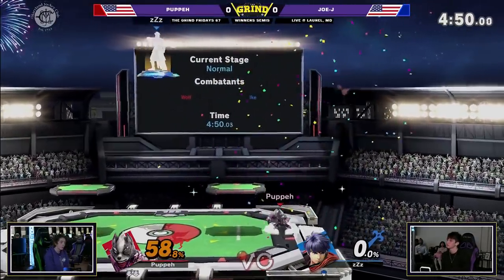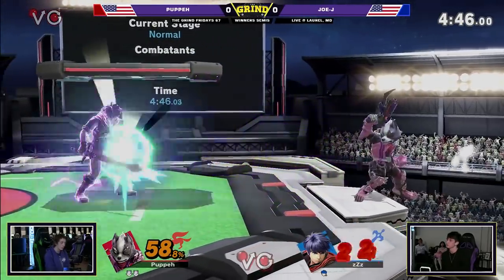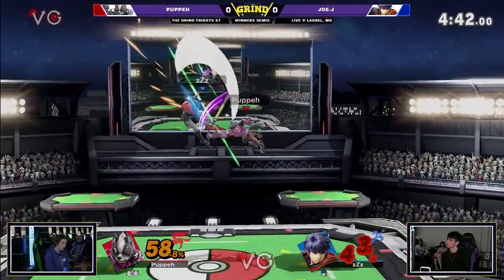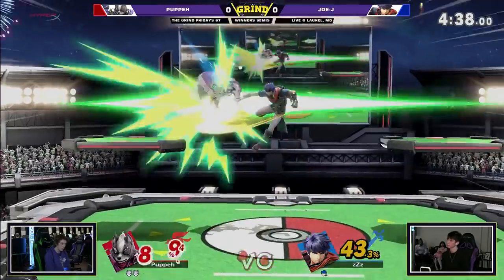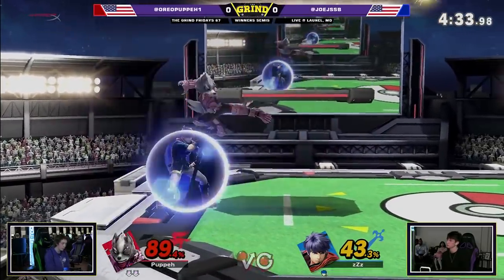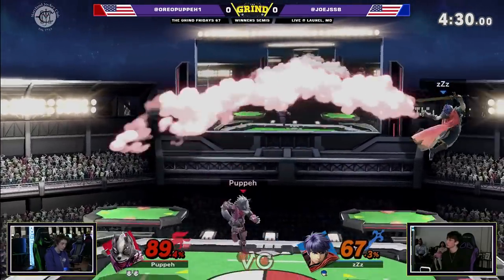Excellent low recovery by JoJ — he does not want to get hit by the blaster, but getting up into up-tilt immediately gives him his last stock. That's an interesting response there: the parry into the forward tilt, and then Puppy just stood there, waited, and it worked. He's got 43% on him already. Ike landed with neutral air and covered the getup, but mistimed it — still had enough time to get the back air out. That's insane.